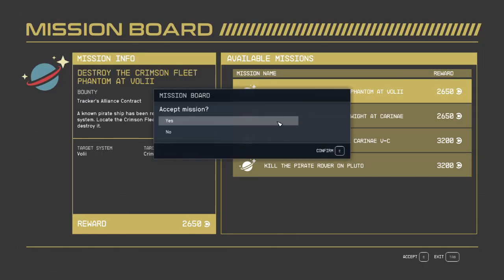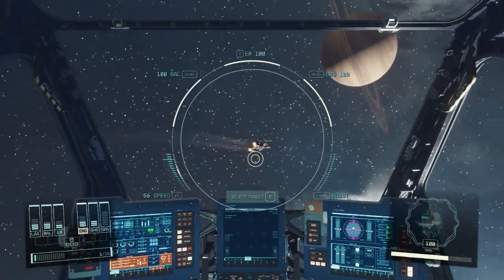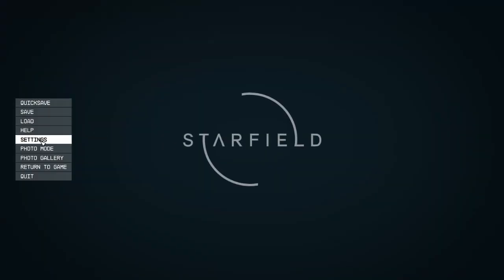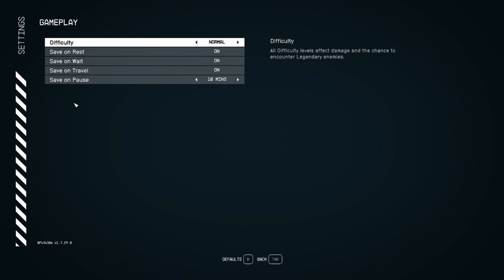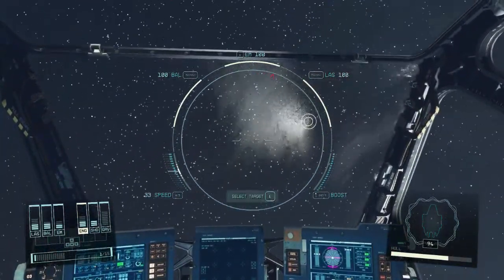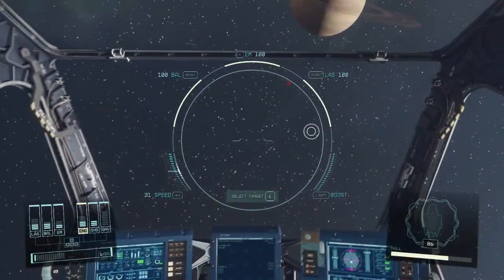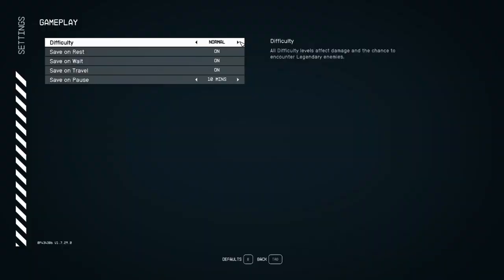To test out how well it performs, I accepted a bounty from a mission board. Here's our guy. Just to confirm, the game is set on normal difficulty. And as you can see, he is shooting to our right, and all the missiles fly circles around us — which is kinda funny. He is landing some shots, but that's primarily on the bracers sticking out to our right.